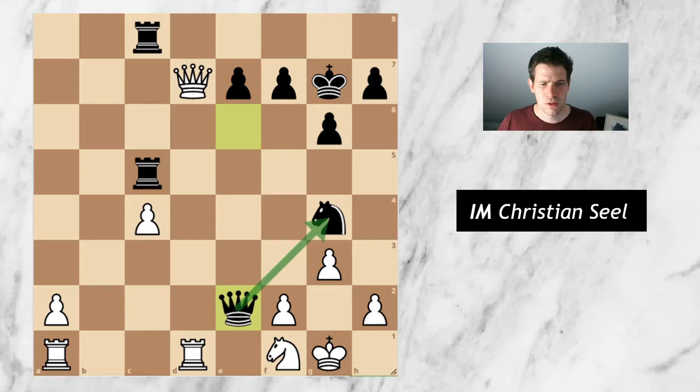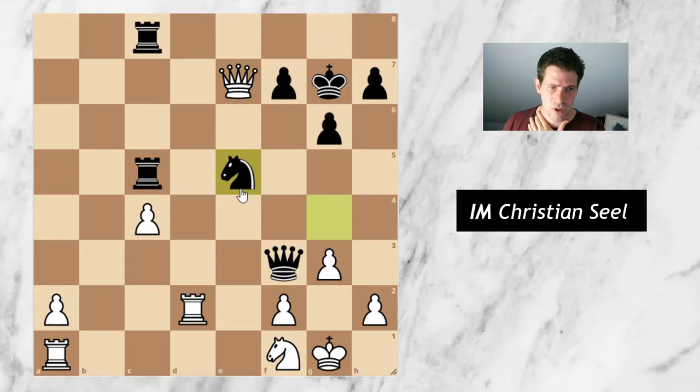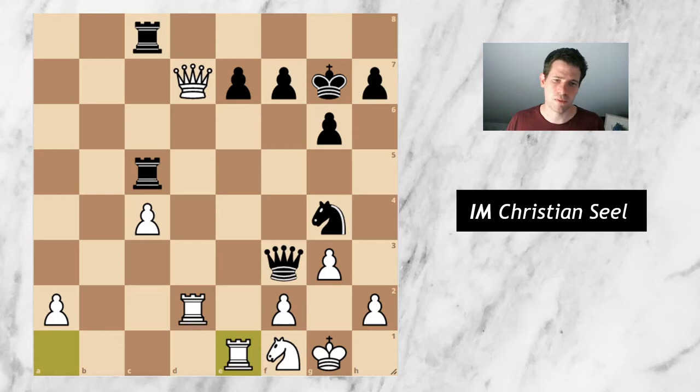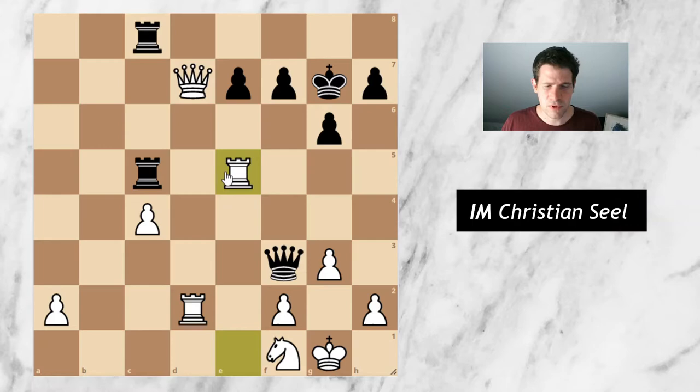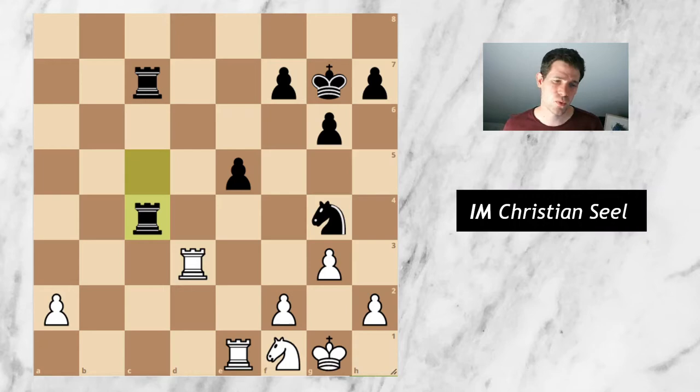Instead I went for knight to f1, just giving up the e2 pawn. The point is if he takes e2, he always has to protect e7 later, and I have my weaknesses well protected — it would be too early for him. So instead he went for the aforementioned knight to g4, but now with the knight on f1 I control the h2 square, so knight takes h2 options are no longer feasible. Takes, takes, and I went for queen to d7, threatening queen takes e2 and rook h5. I really wanted to trade down some material since I'm still two pawns up.